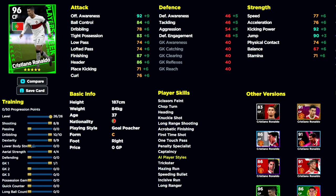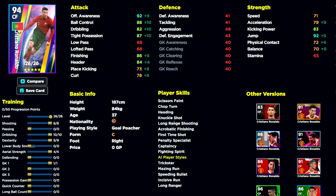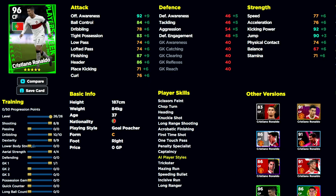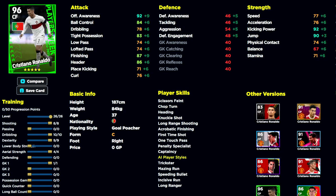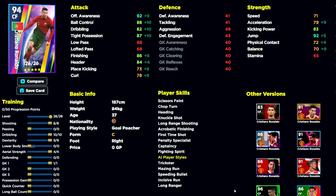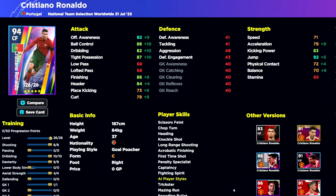A lot of people talk about the Player of the Week Ronaldo, but if you actually look at him, he is probably worse in stats overall than this build we have here — apart from the fact that he has One Touch Pass. So if you throw One Touch Pass on this version of the card, you're going to get a far superior version. The reason I also prefer this Cristiano Ronaldo over the Player of the Week is the acceleration advantage, and you don't need ball control and tight possession as low as on the other card.